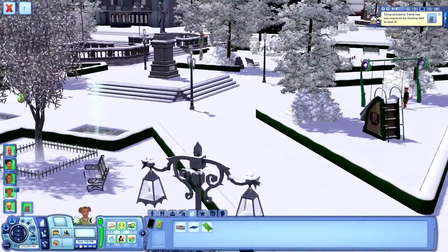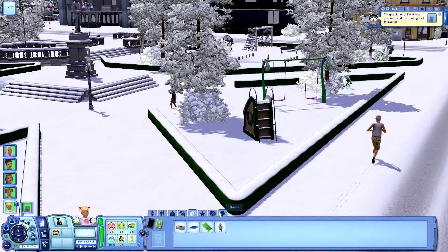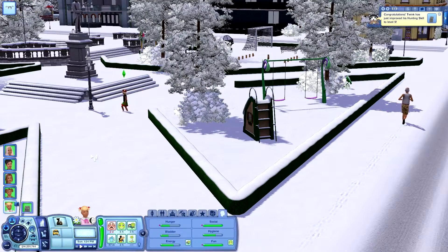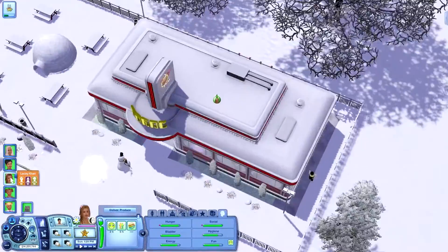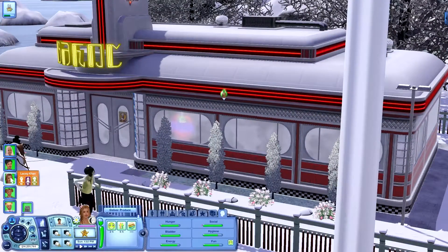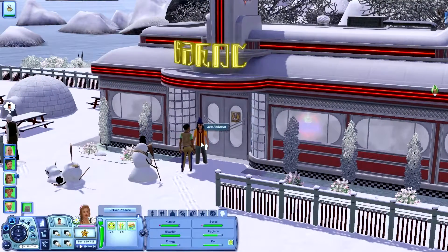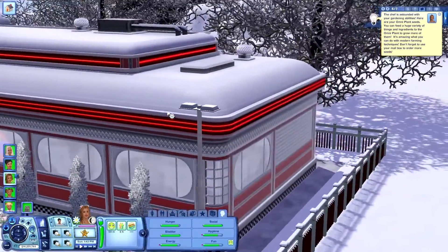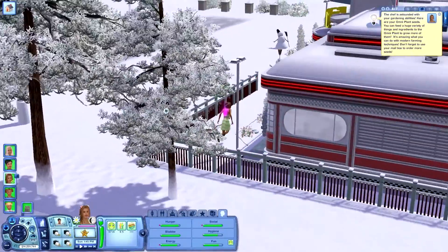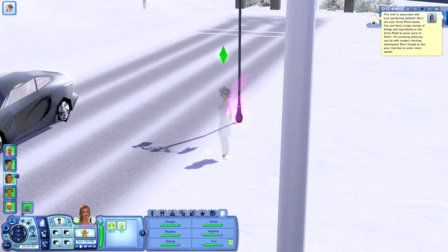Go ahead and play on the playground too so at least the two of you can have some fun. She's at the diner — not bad. I don't have to go get anything else after this. This will be the only last thing, and then you can just order the omni plant seeds from your mailbox. The problem is that sometimes the omni plant breaks and stops producing — I have mixed luck with it.